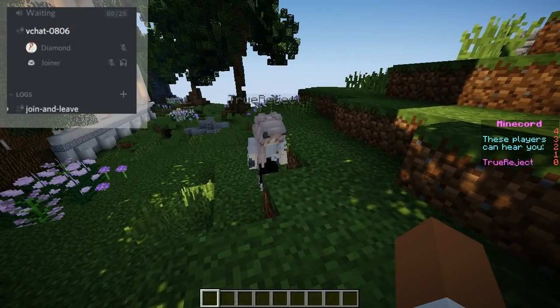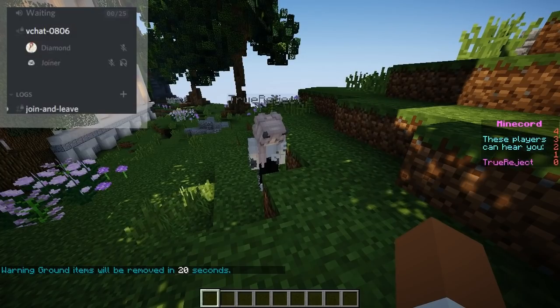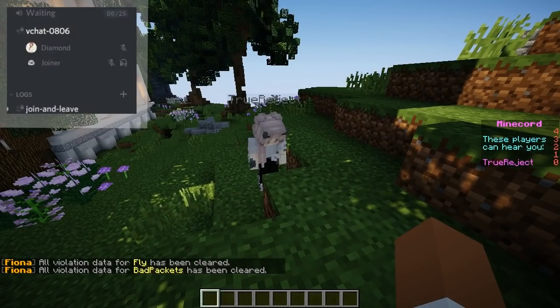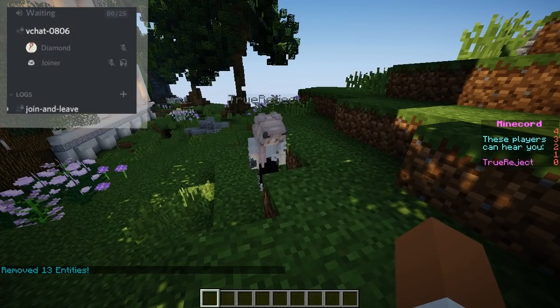There's also VChat, and that's the best I can show you in-game and on Discord at the same time. Now I'm going to show you how to set it up and other features you can check out in the config. This does require two plugins and I'll leave both of them in the description down below.